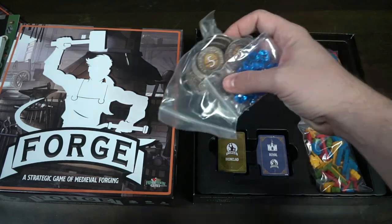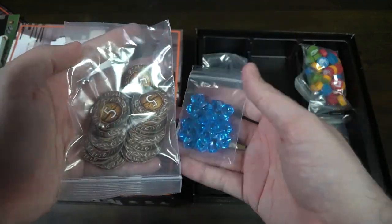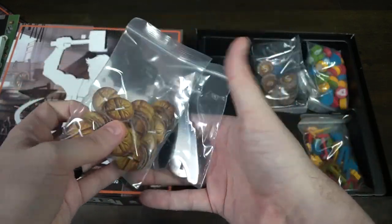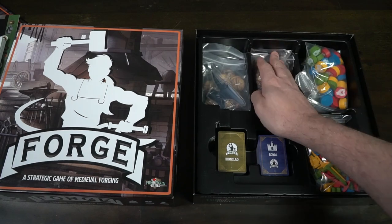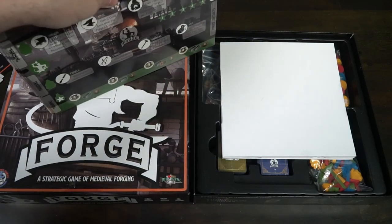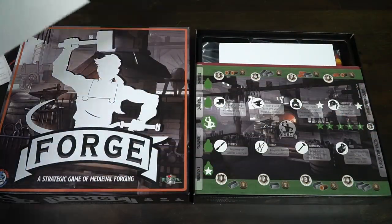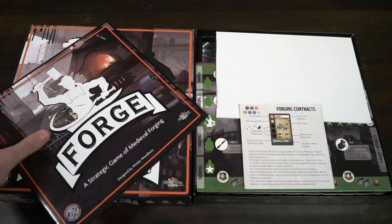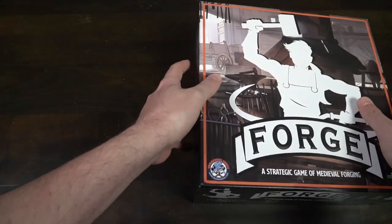All the components are really nice and I love the wooden pieces. My only minor complaint is the white backs — I'd prefer black — but that's a super minor inconvenience. This is a fun little medieval forging game and a big improvement from the last time I reviewed it. You can tell there was a lot of extra effort put into the final version of Forge. Really nicely done — definitely an upgrade from the prototype.